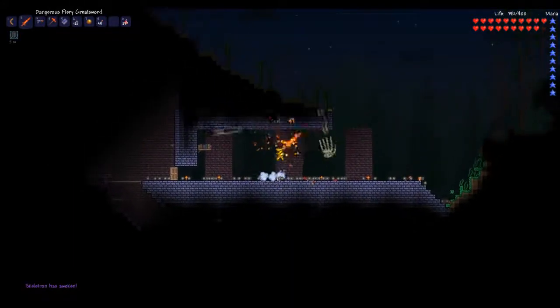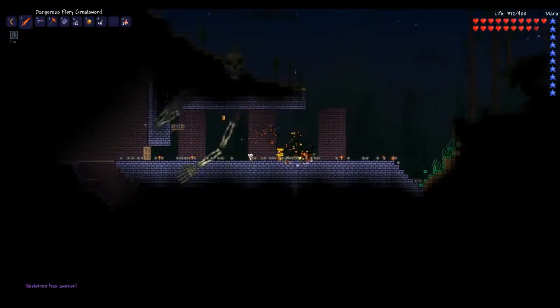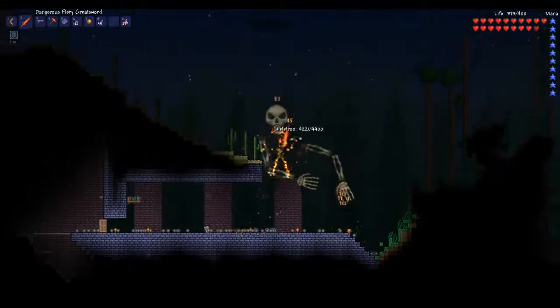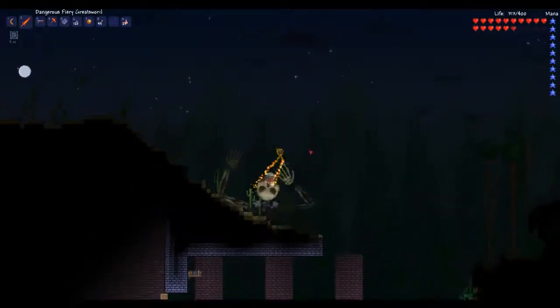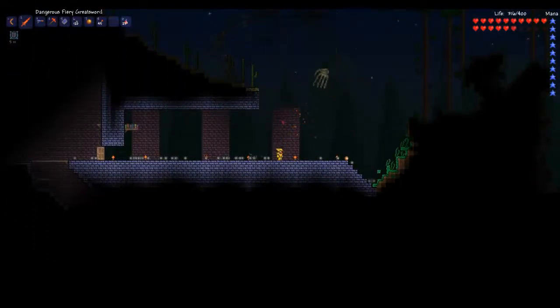So I'm fighting Skeletron here and I'm using my Fire Greatsword. It's a bit weird doing post-commentary — I'm used to doing live commentary. But as you can see, we're taking him down because of the Molten Armor. I know it looks like I'm wearing gold, but I just like the way gold armor looks. I've seen Molten a million times so I wanted something different.